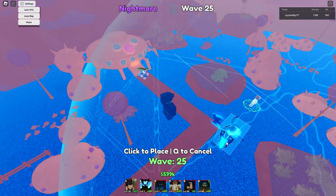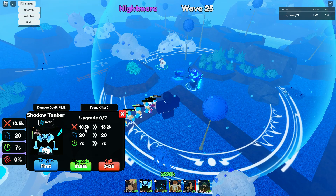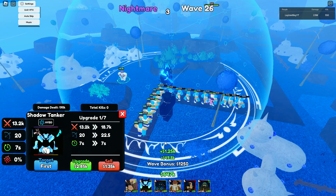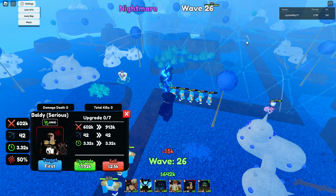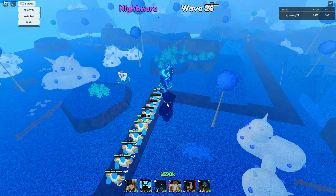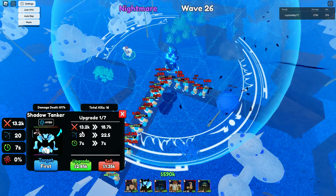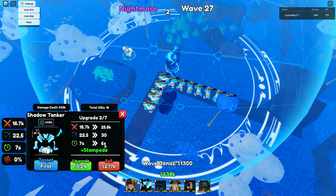Next we're gonna save the best for last. Next unit: Shadow Tanker, hybrid off placement. Base stats: 10.5K damage, 20 range, 7 seconds SPA. First upgrade: 13.2K. This is range too far — doesn't matter. So 13.2K, 20 range. The only thing that's really bad is the SPA and it's starting to go down, so that's good.